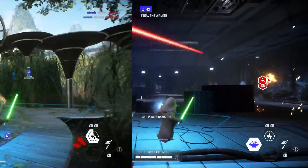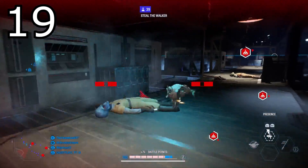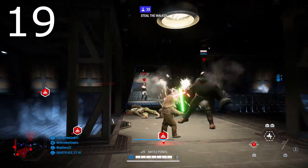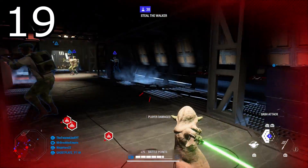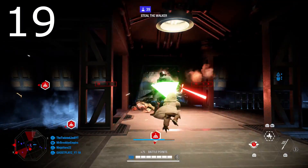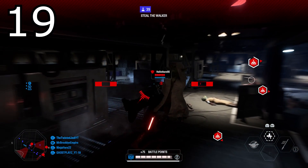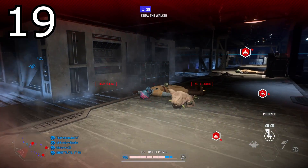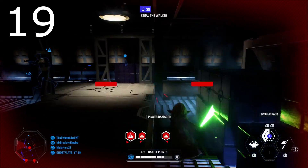Tip number nineteen: Yoda's presence actually breaks you out of stuns and freezes. In the gameplay you'll see I get caught in Darth Vader's force choke — I use the presence ability, which is Yoda's middle ability, and it breaks me straight out of that force choke. Being stuck in freezes or chokes can pretty much be an instant kill if you're in the wrong position, so being able to break out is very useful.